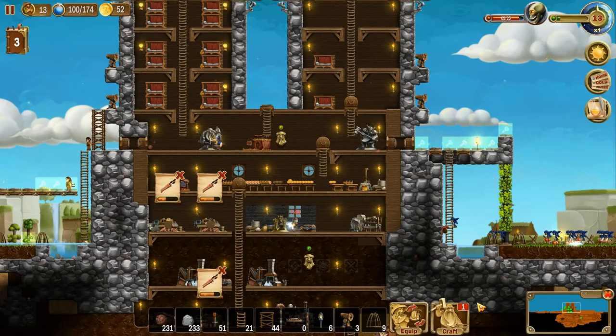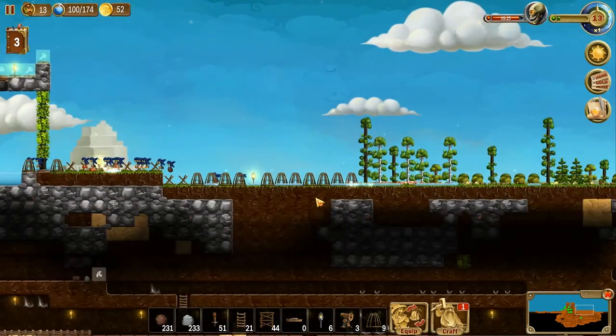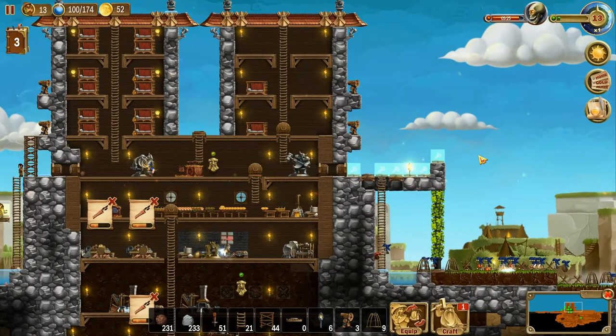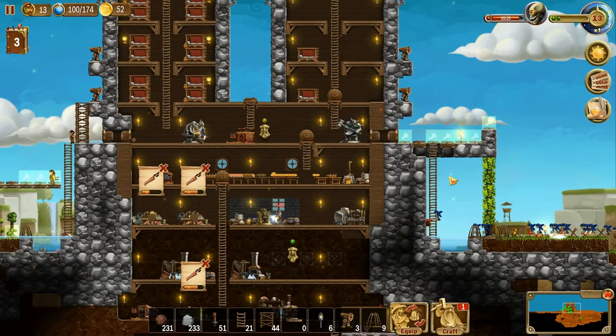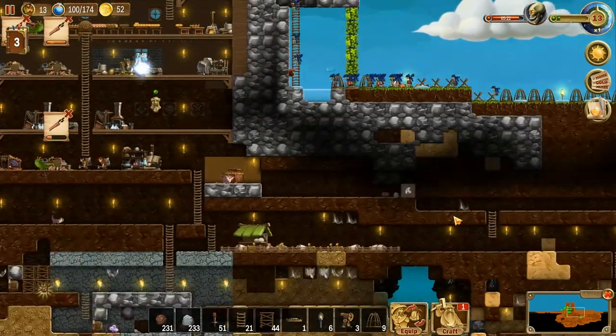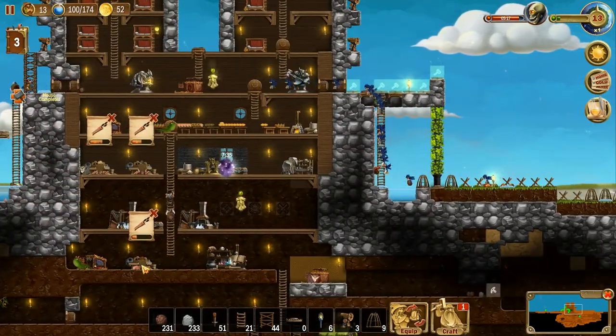Welcome to another episode. The imps are doing a good job cleaning up over here. We've got about five minutes till the next attack, so our first priority is really to make sure there's armor on everybody. Okay, come back to me — I thought you were stuck. Let's get this thing going. We're making arrows like crazy; I almost wish we had a fourth workbench.